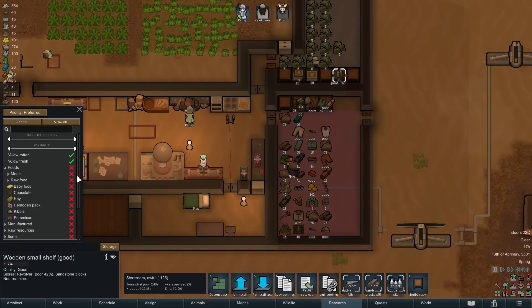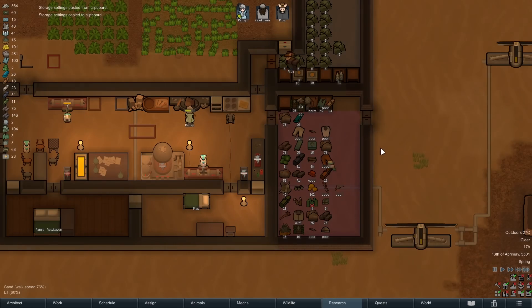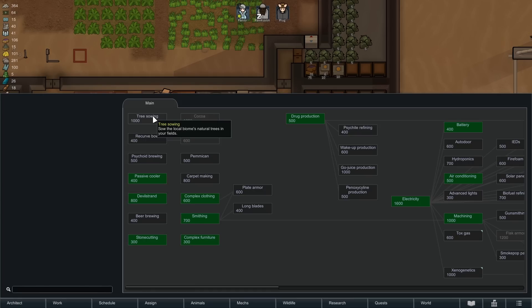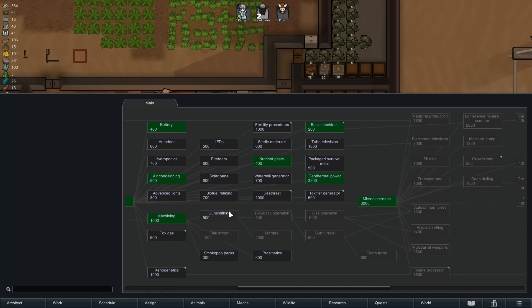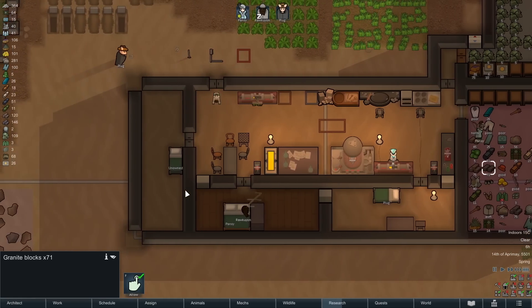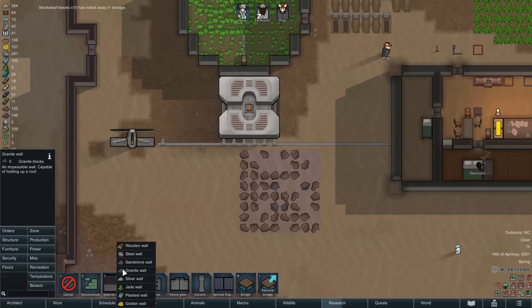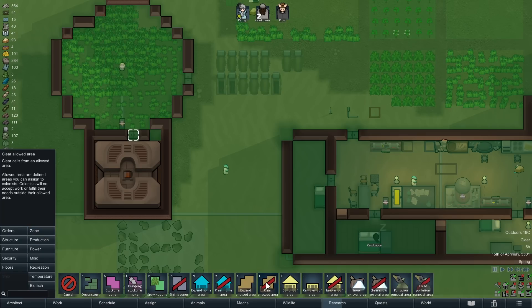The storage shelves by default allow all, so it's probably best to link them all together and then set the settings for the whole linked shelf. This was a nice addition to the game, the shelves. Tree sowing would be good because we're really lacking on wood, but we'll continue on with gunsmithing because we're trying to get to mortars and turrets, and then we'll think about getting towards the improved mechs so we can really get this DLC underway.